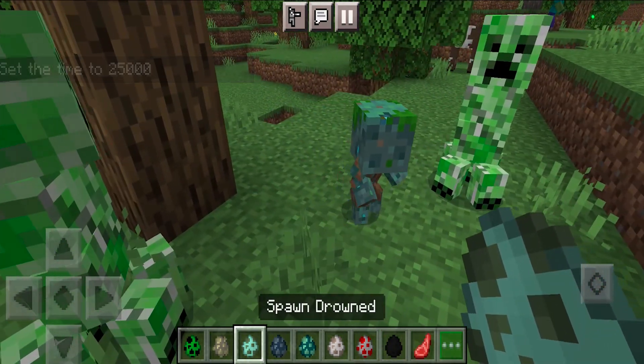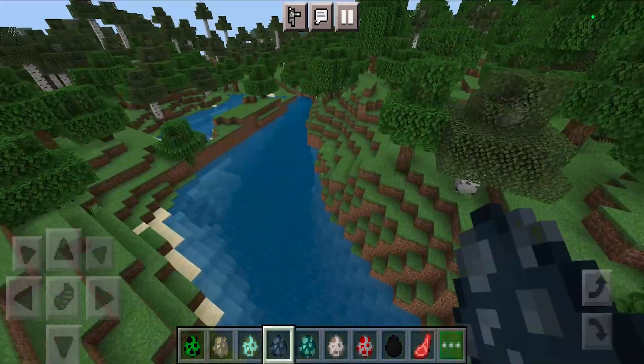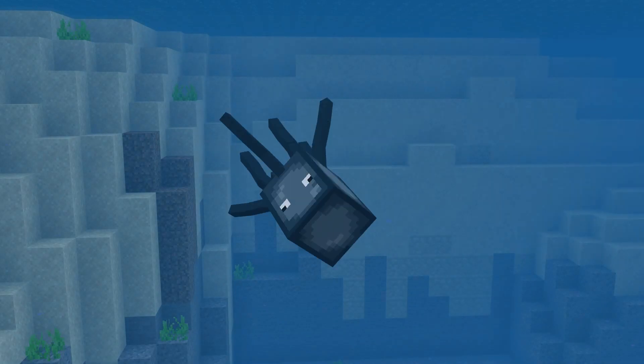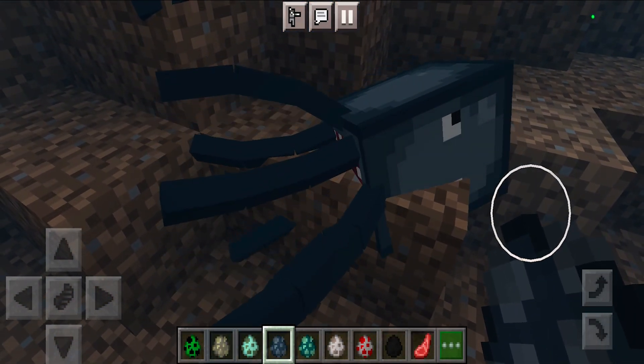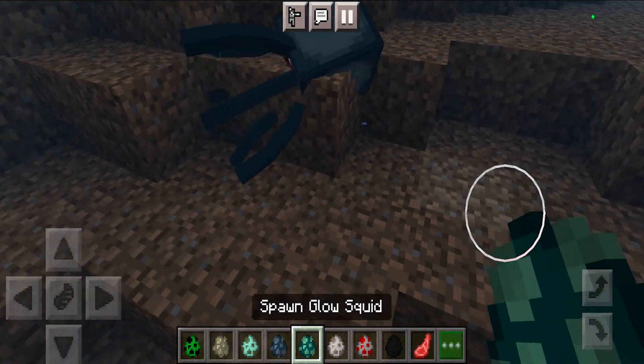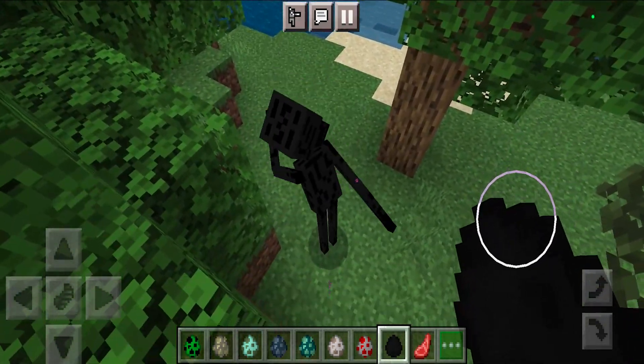Here is how the drowned looks. The drowned has this new animation. In terms of aquatic creatures, we do have new animations for the squids — their tentacles are made to be way more realistic and they move around a lot more. Even the enderman has new animations which looks so sick and honestly very sleek.